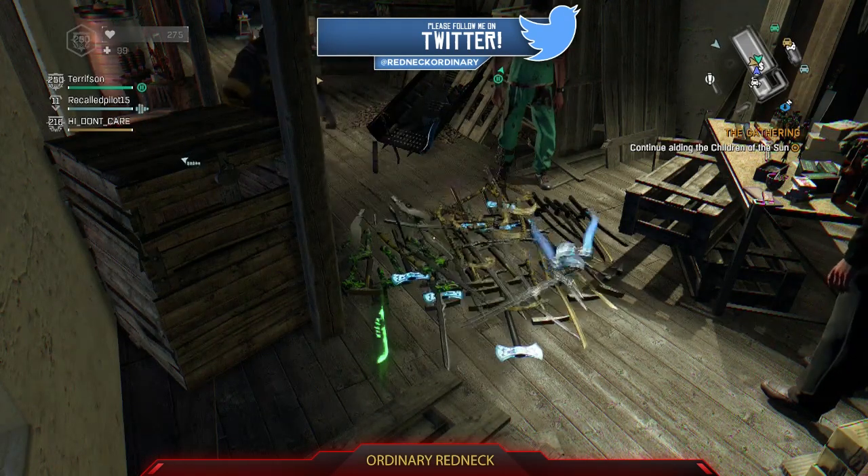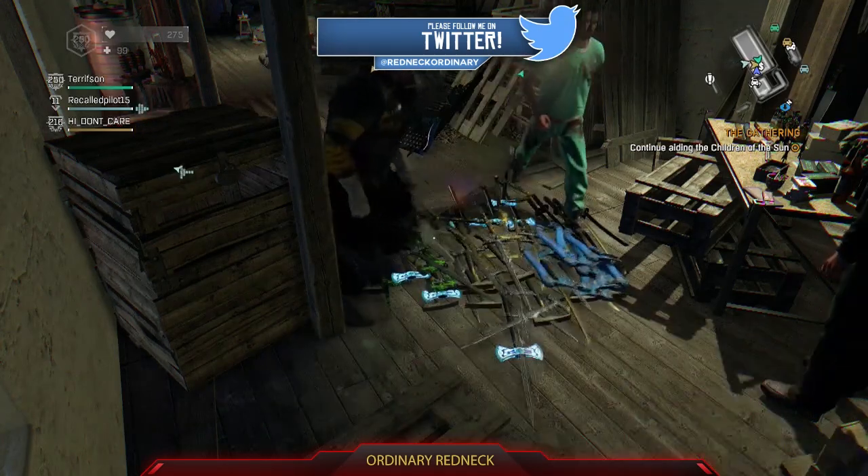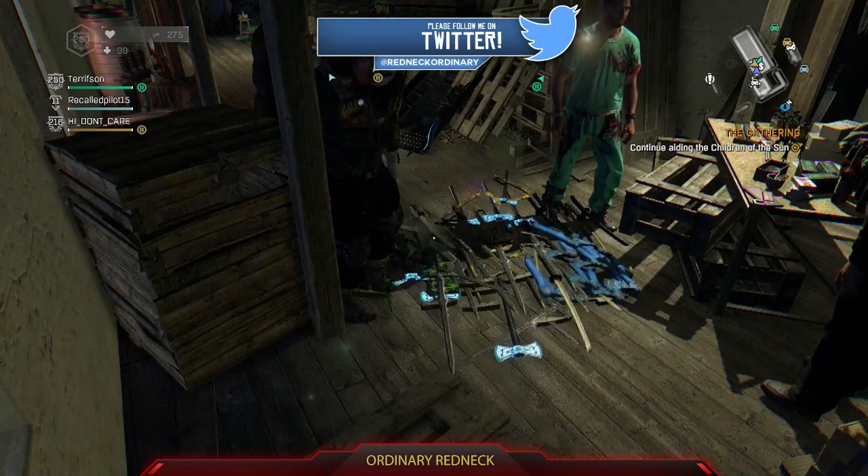Make sure you have valuables like a pouch or jewel casket in your inventory. Now sell whatever you want and buy it back — it's that simple.